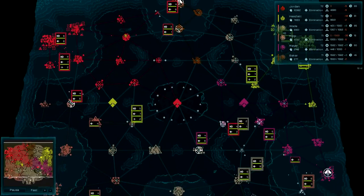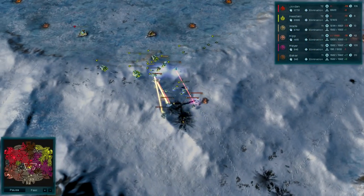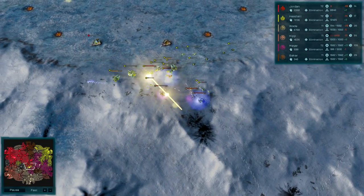Trappist is an open map designed for 3v3, but it could be used for many other game modes. The center of the map contains a massive stockpile of resources. You'll want to be sure your opponents don't get there before you.